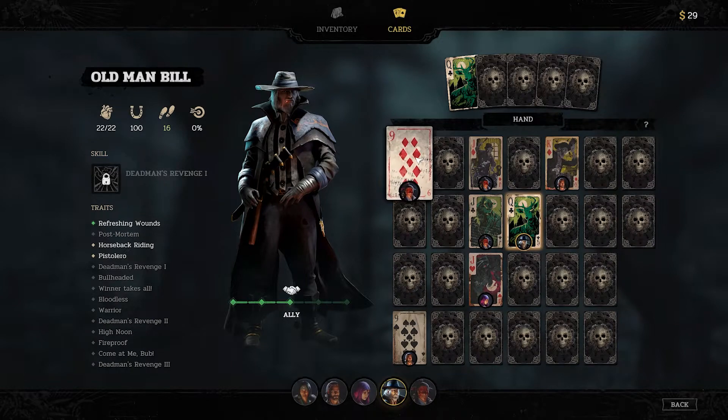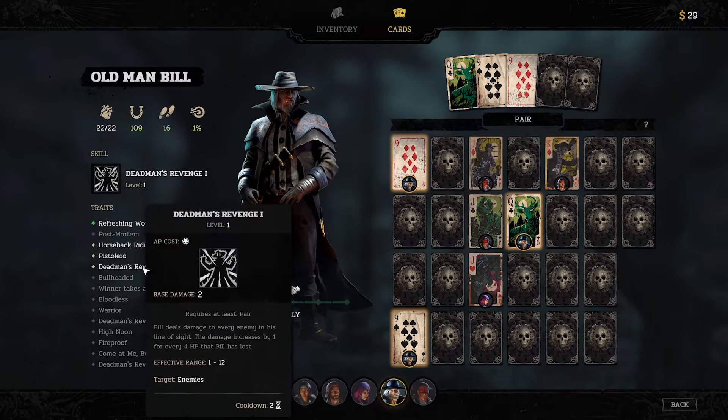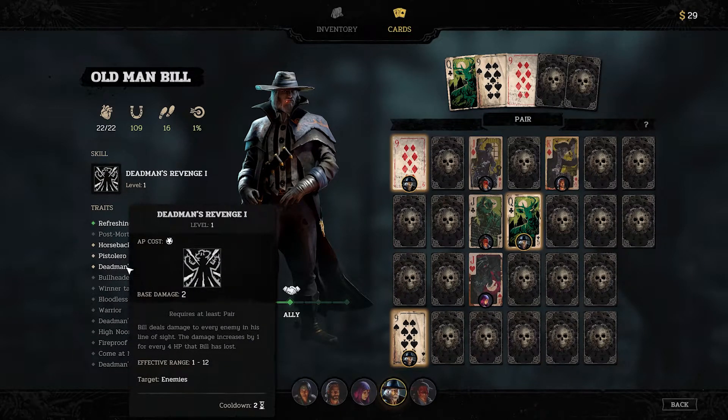You also have loyalty points for your characters. Throughout the story you'll be faced with different choices, and depending on how you answer questions or who you send to do certain tasks, you'll unlock loyalty points for different characters. Based on those loyalty points you might get different options or outcomes for missions, and they may boost abilities or passives as well. Keep in mind you don't lose loyalty points — you just choose who gets them.